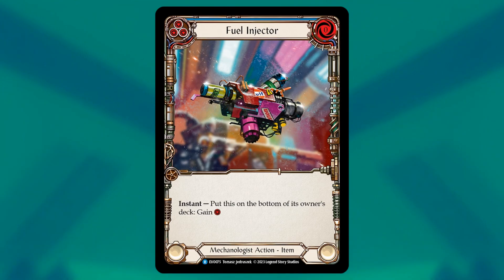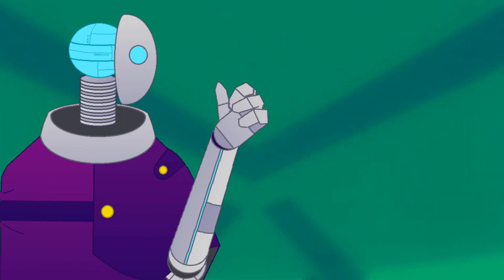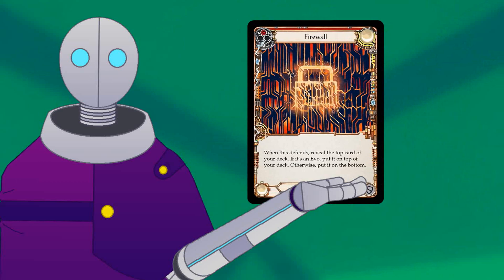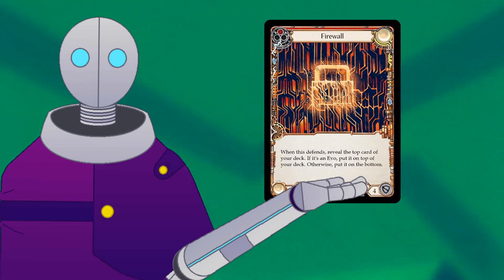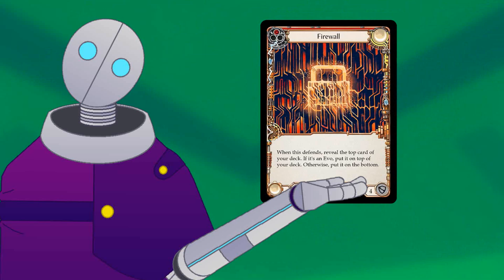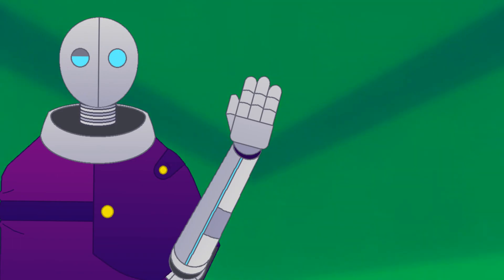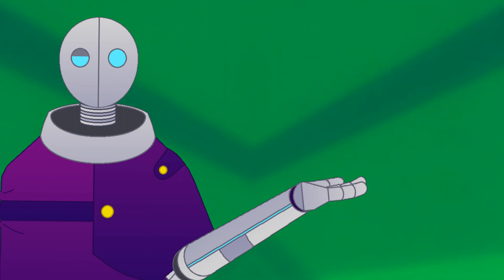Before discussing equipment, you may wonder why block cards and other utility cards weren't covered. Simply put, block cards are kind of a trap here. Since you can't defend with cards in the arsenal unless they're defense reactions, blocks have to sit in your hand, effectively making them a dead draw for your turn and seriously slowing down your deck's tempo. Similarly, while there are a lot of great utility cards available to Mechanologist, most require resources, and you want to save the few resources this deck generates for your big swings.